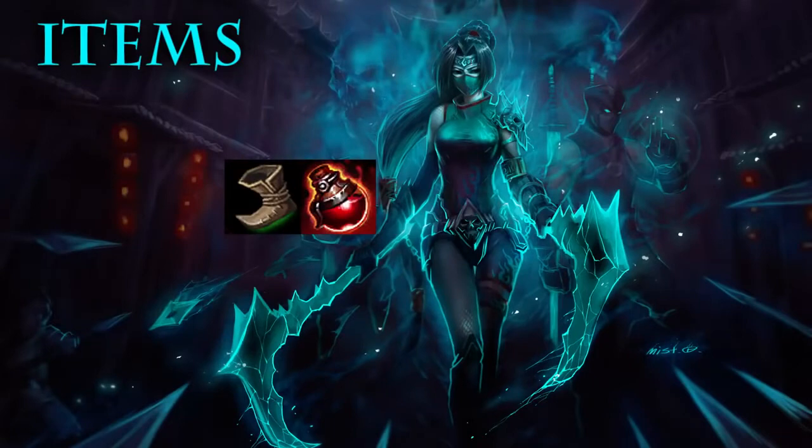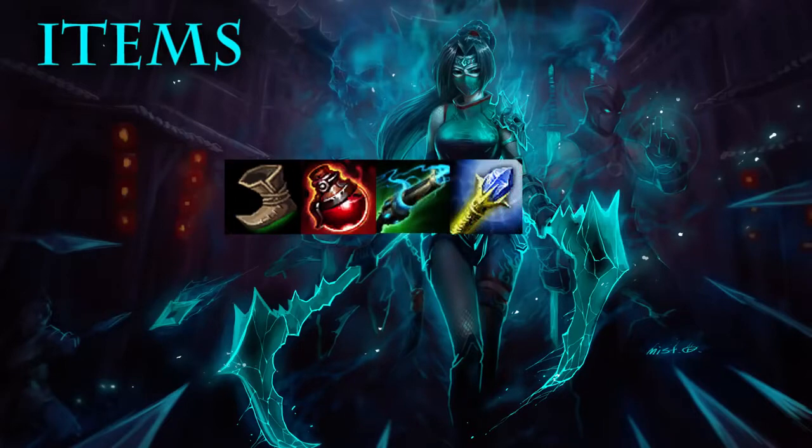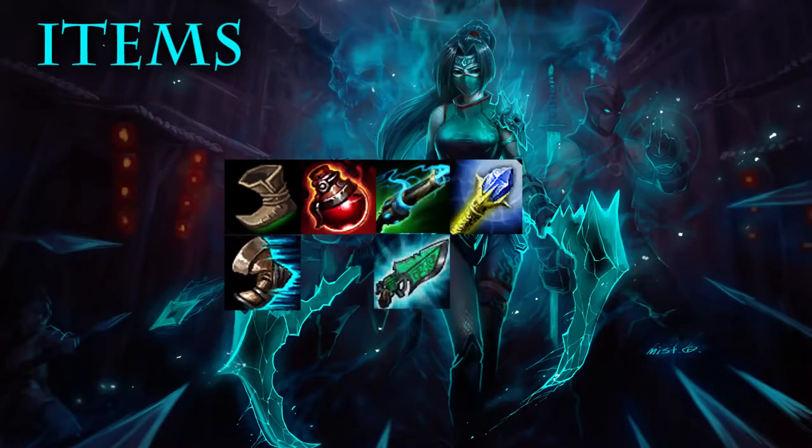For items, most of the time I start with boots and potions. You can also start with Doran's Shield or Blade if you want, but I like boots to give a little extra mobility in early game so you can hit your last hits and get to targets. Then the first buy should be Hextech Revolver. Then get Rylai's to build more tanky, and then upgrade to Sorcerer's Boots. Upgrade to your core item Hextech Gunblade.